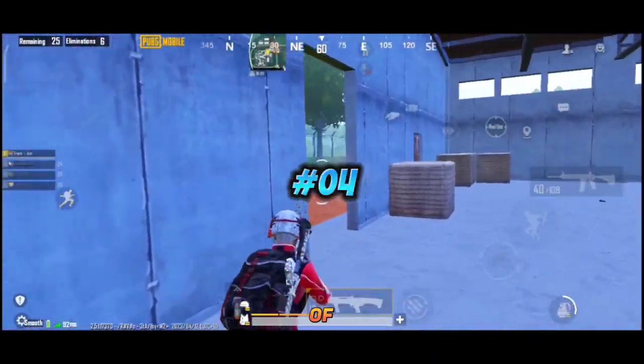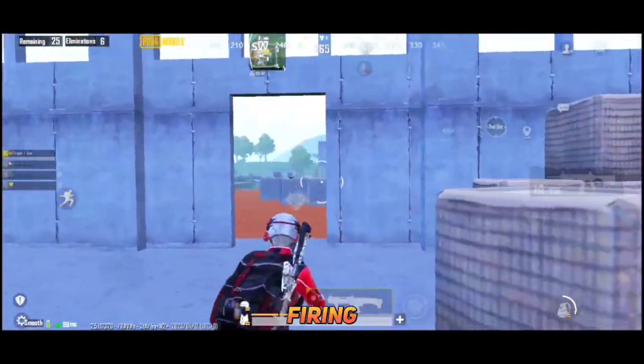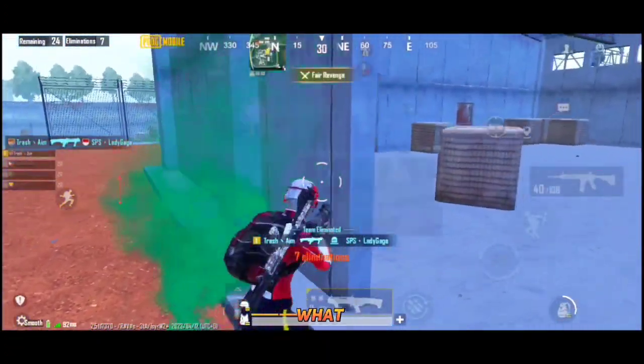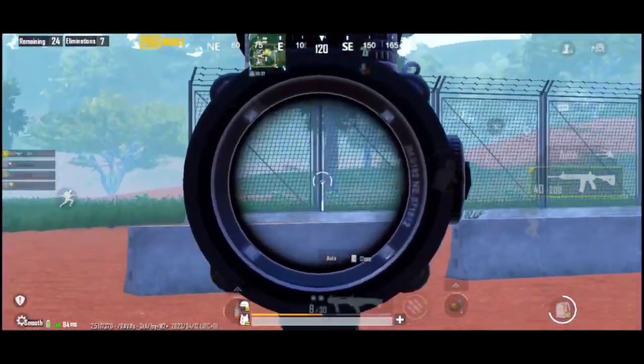Now a very unique set of guns: AUG and Groza. As you know both are airdrop guns and are very rare, but their base damage and firing rate make them unique, and the recoil management in AUG — what can we say about that? Make sure you use this combo if your teammates aren't interested in looting the airdrop first.